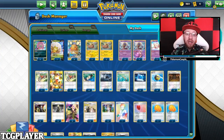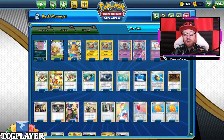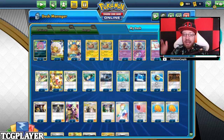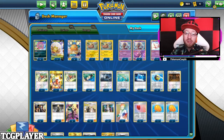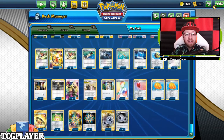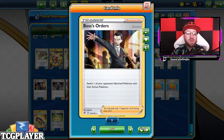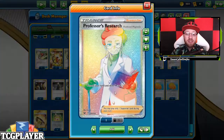Then we have 4 — and I mean it — 4 Acrobikes and 4 Electropowers, of course Electropowers to go with Stunfisk. Then we've got 1 Great Catcher, 1 Eldegoss Rod, 3 Pokemon Communications, 4 Quick Balls to get that bench as fast as possible, and 2 Shrines of Punishment to start punishing our opponent for playing those GX's. We've got 2 Boss Orders.